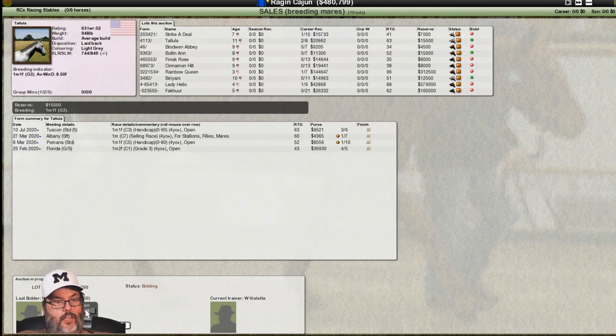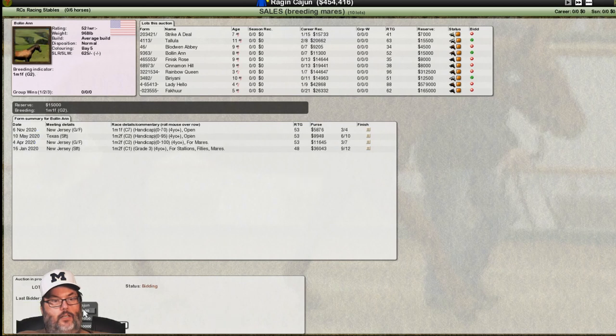We're coming down here, making sure we're paying attention. We have a $15,500 reserve, we're at $19,600 and we've got the high bid — you can tell that by 'last bidder is you.' So this is a horse we're bidding on with a $15,000 reserve. I'm going to let the bidders get their bids out on the table, and then we know what we're dealing with and can decide if we want to bid.